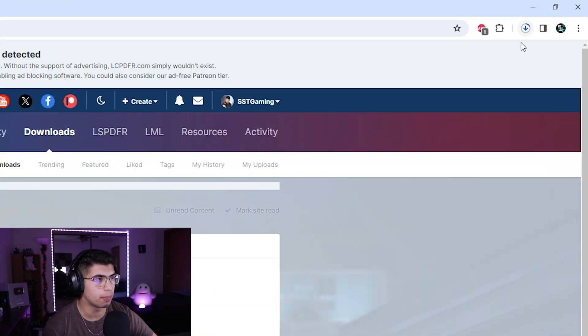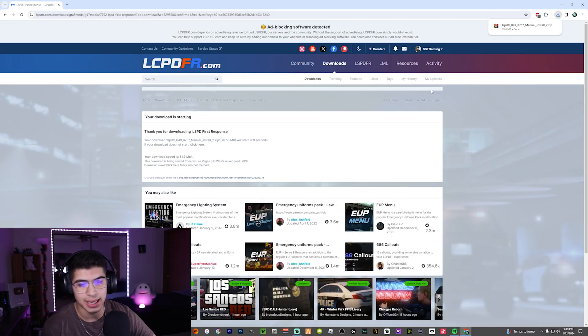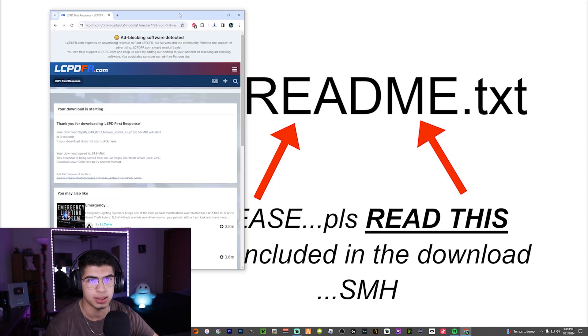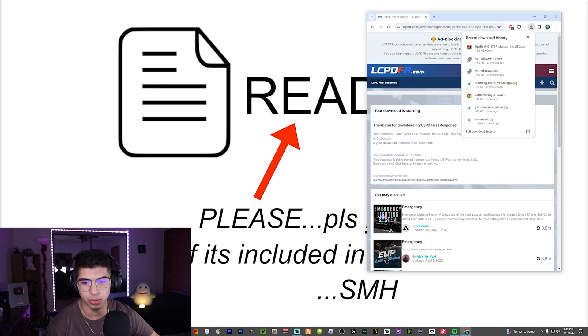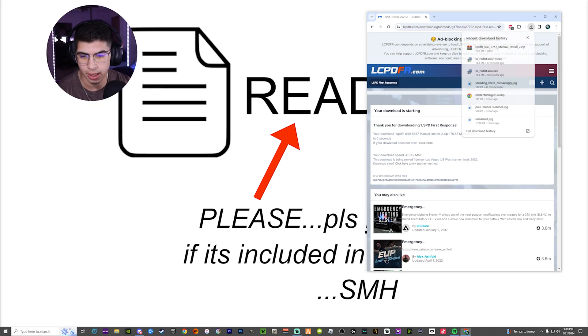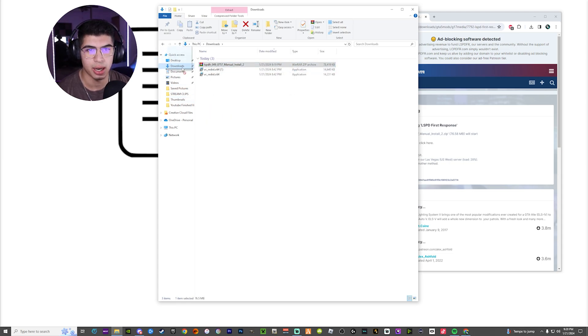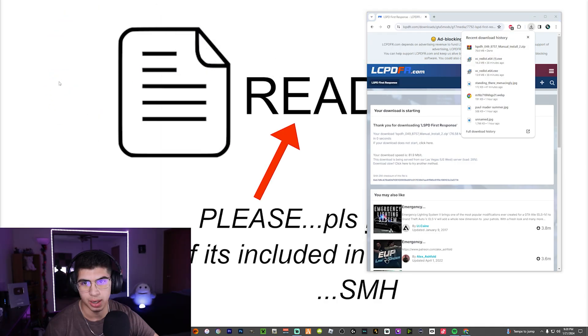It's going to pop up — give it a few seconds. There it is, popped up in the corner. I'm doing this with you guys, so be sure to follow along. LSPDFR downloaded. If you want to see your desktop, grab the top of your browser and click and drag it to the side. You can also hold the corners to adjust. Go to your file explorer or downloads folder and drag and drop the file right onto your desktop. I'm using Google Chrome, so I'll just drag and drop from the corner. Done. X out of Chrome — you don't need it.